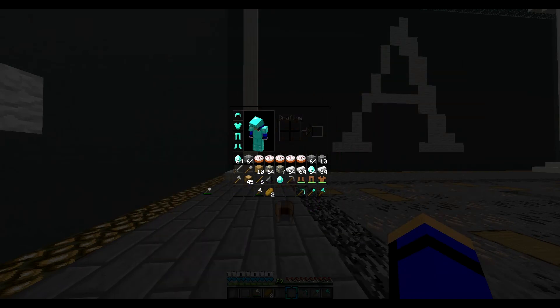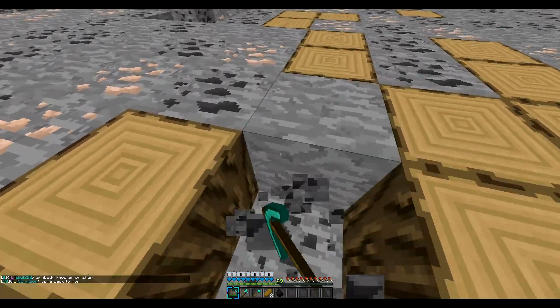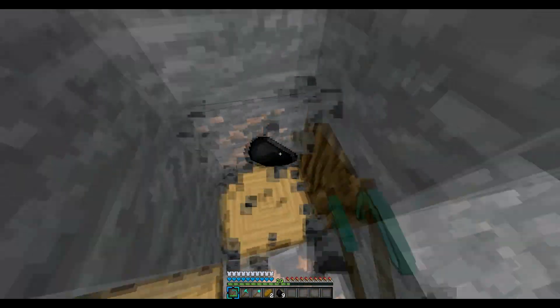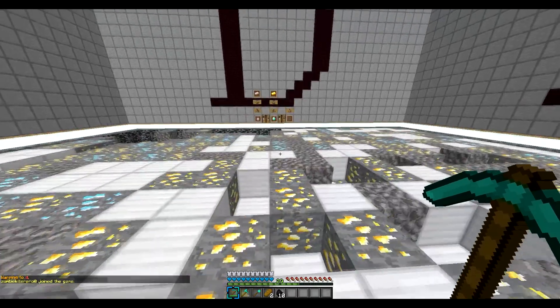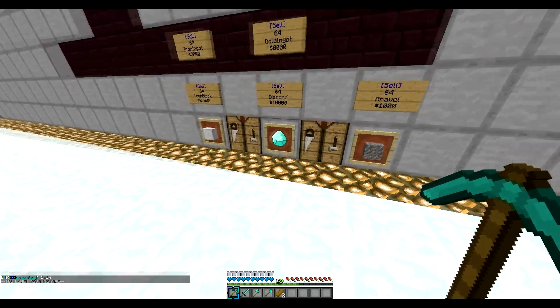I'll throw the stuff I don't need on the floor. I don't know if gravel sells, but I'll drop it. Let's get some coal in case we need to smelt anything. Back to slash warp D — we'll grab one more diamond to make a diamond sword. Now we're fully geared out in diamonds: sword, axe, shovel, and pick. Now we sell our diamonds.